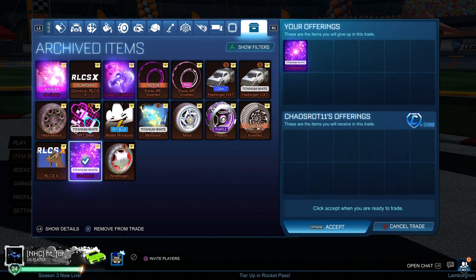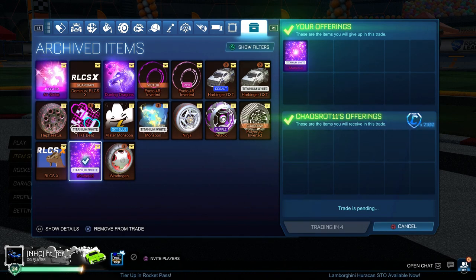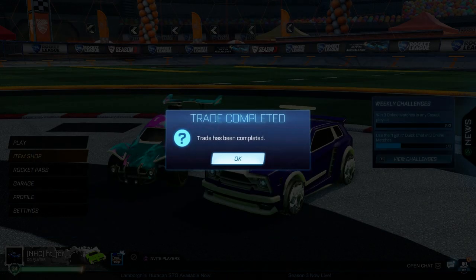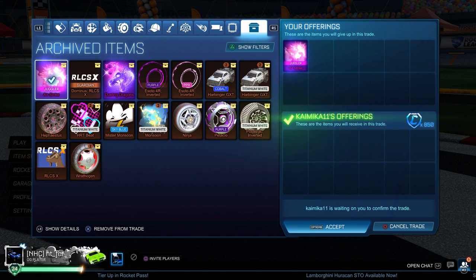Now I'm selling the White Shattered for mid price, which at the time was 2100 credits — making 500 credits profit off one white gold explosion. That's why painted black markets are so strong for singular profit. They're a bit harder to buy and harder to sell, but they're definitely worth the shot.